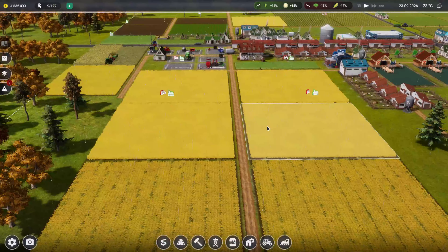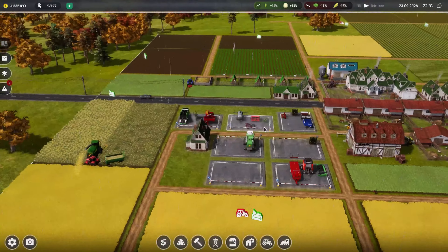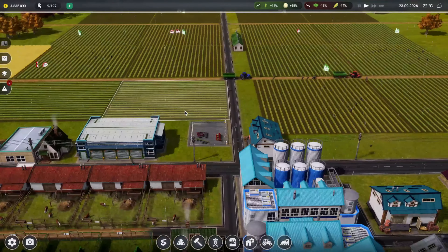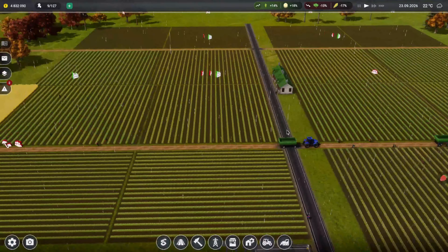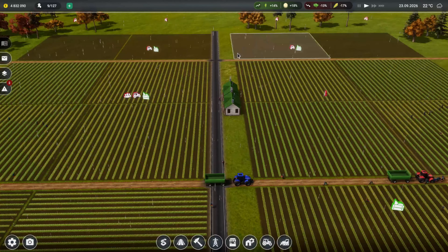Let's just have a look how the rest of the farm's doing. We are collecting quite a bit of wheat from over here. All the rest of the fields are being harvested nicely. The potatoes are ready to be harvested - yes they are. Loads of strawberries still being produced. Still not quite sure why these are not being touched.